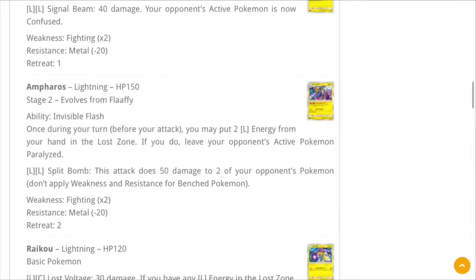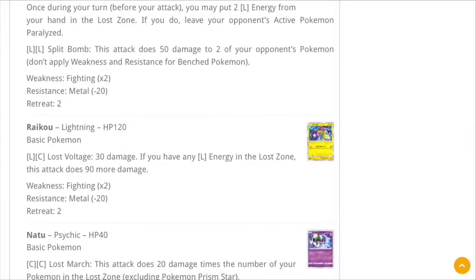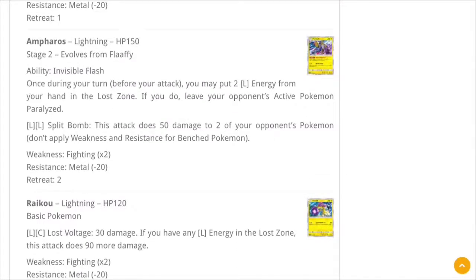Moving on to Mareep and Ampharos. Ampharos has an interesting ability — Invisible Flash: once during your turn, you may put two Lightning energy from your hand into the Lost Zone; if you do, leave your opponent's active Pokemon paralyzed. That's pretty neat, though two Lightning energy in the Lost Zone is a risk. But there's a Raikou in this set: 30 damage, and if you have any Lightning energy in the Lost Zone, this attack does 90 more damage. So you can paralyze for one turn, then hit hard with Raikou.